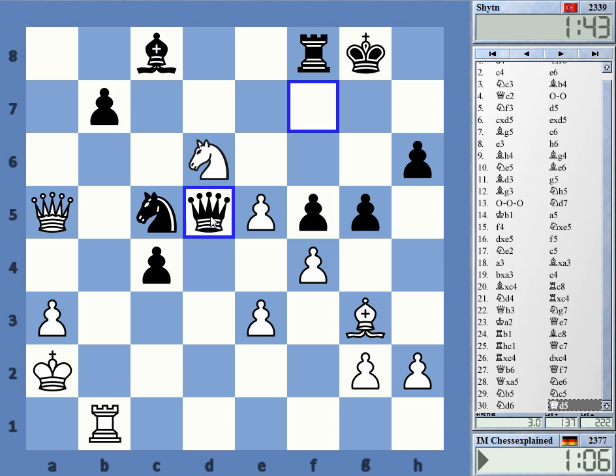And now queen c3 maybe, or is there a better move? Queen c3 for knight c4. Time warning — his tricks with knight a4 and knight c3, he's in this pin. But he has c3 check which is annoying.